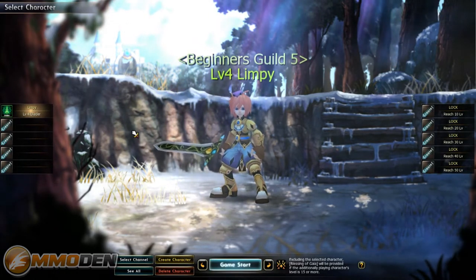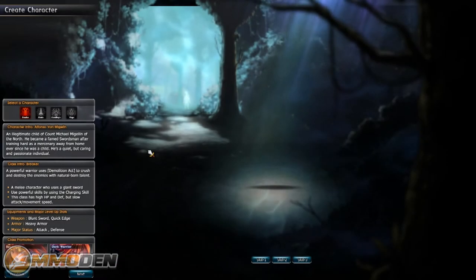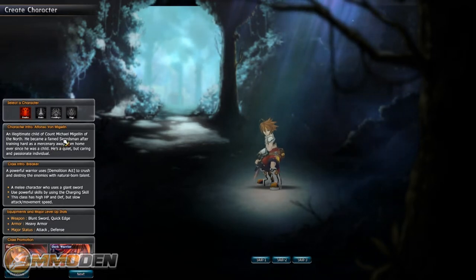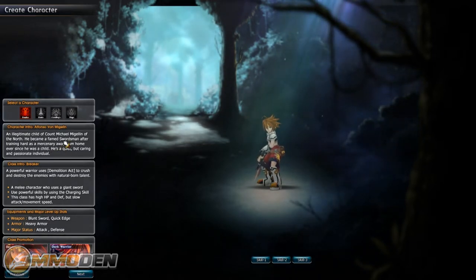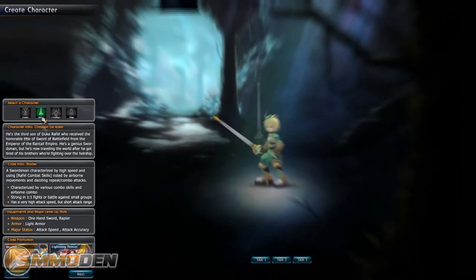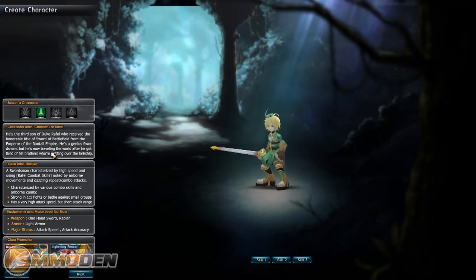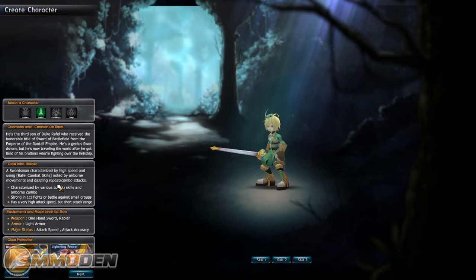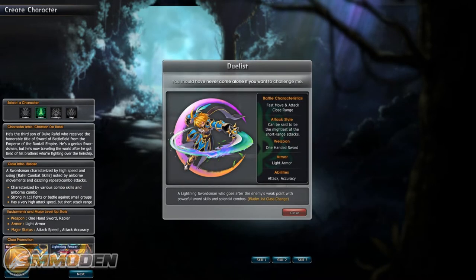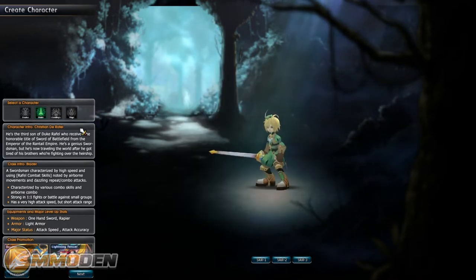We're going to go through the character creation process. You have four different character classes: the Breaker, which is your big smashy warrior type, with class promotions to Destroyer or Dark Warrior. Then you have the Blader, which is a bit faster with a rapier-type weapon, and he can move into a Duelist or Lightning Fencer. They've got really cool little pictures for those classes.